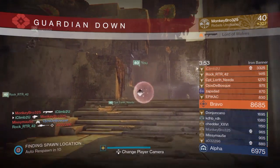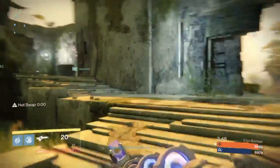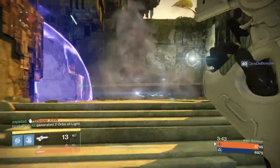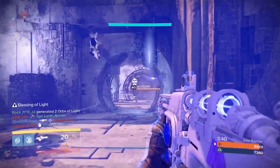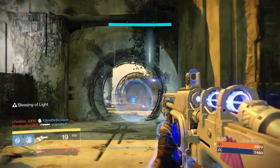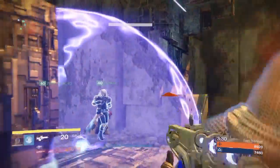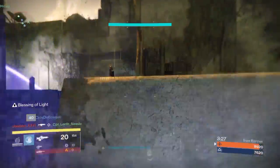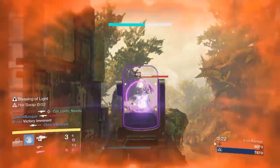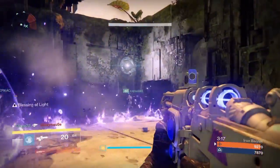I strafe back and forth and crouch to try to throw off their aim — just do what you can to survive. For me it's all about survivability rather than necessarily chasing kills. The longer you can survive, the better your team's situation is going to be. If you have to spend an extra ten seconds dying, respawning, and running back, the entire framework has already changed. The name of the game for me is always survivability over killing.